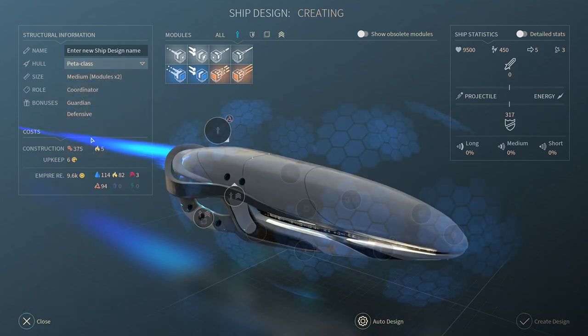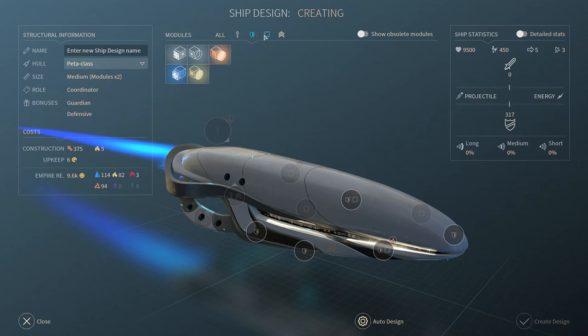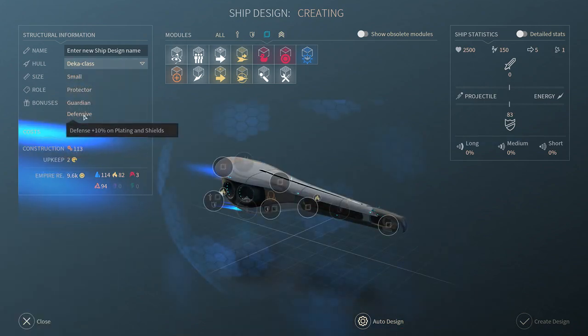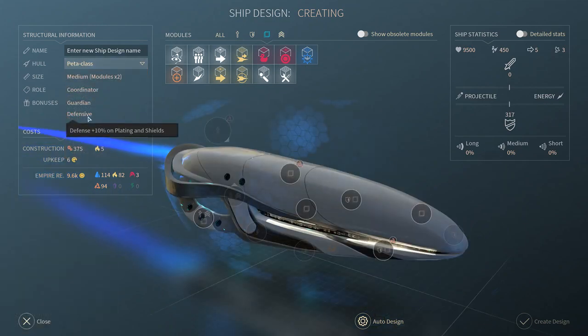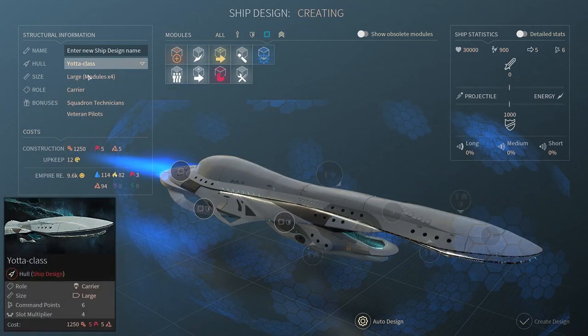Next is the Pita class - just like the Hunter, this is the step above for the defensive support ships. It's got more slots to work with: support slots, armor slots. It has the same Guardian attracts-fire bonus, and the defensive boost is also 10 percent on plating and shields - same as the previous tier. The base stats are still stronger though, and it again costs three command points. If you're not sure what command points are, I'll cover that in the next guide.